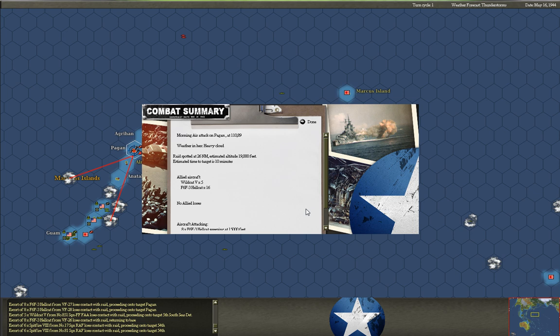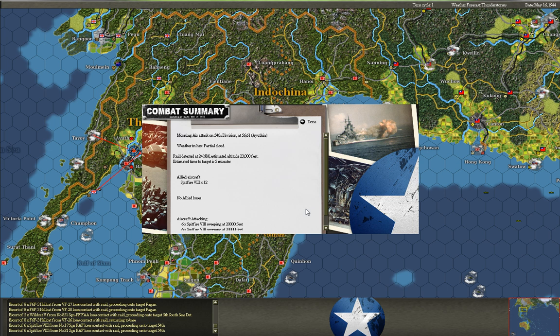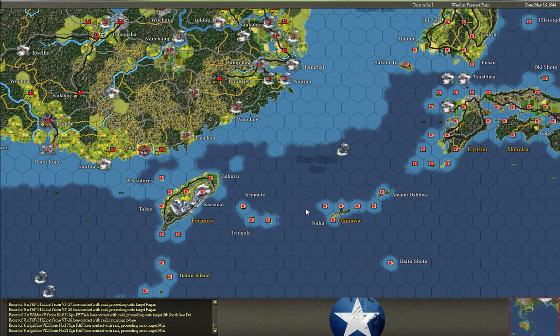Now we have air raids. What just flashed was a fighter sweep over one of the islands that Japan still holds in the Marianas chain. Here we have more fighter sweeps going on — I actually had these planes set to escort our bombers, but apparently they got separated from the main raid, so they just performed a regular fighter sweep.